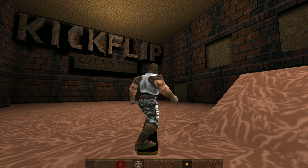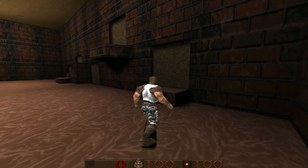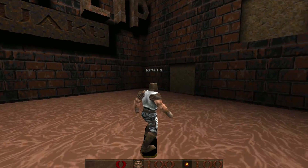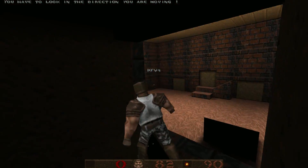Hey there, this is Mr. Icarus and welcome to yet another edition of Mod Madness. This time round we're checking out a little mod for Quake by the name of Kickflip Quake — a mod that gives you the ability to skate in Quake, and yes, you can indeed do kickflips. It also comes with 10 levels for you to skate through.